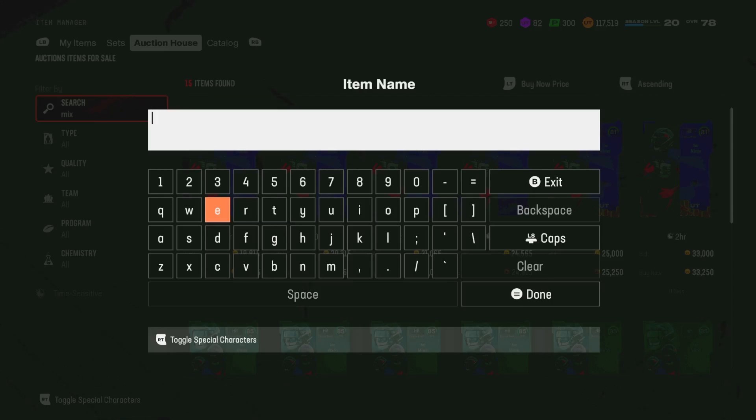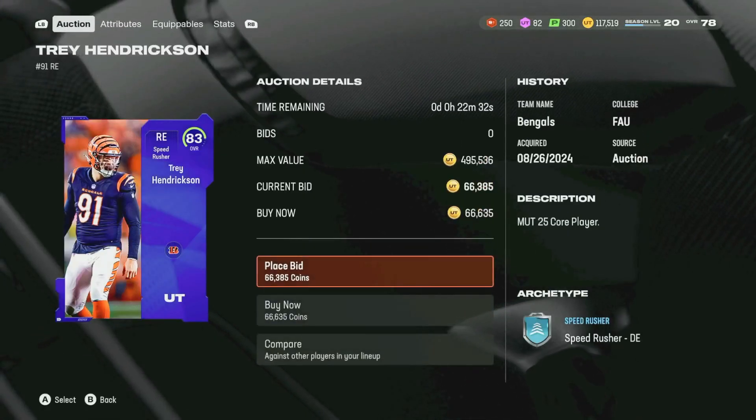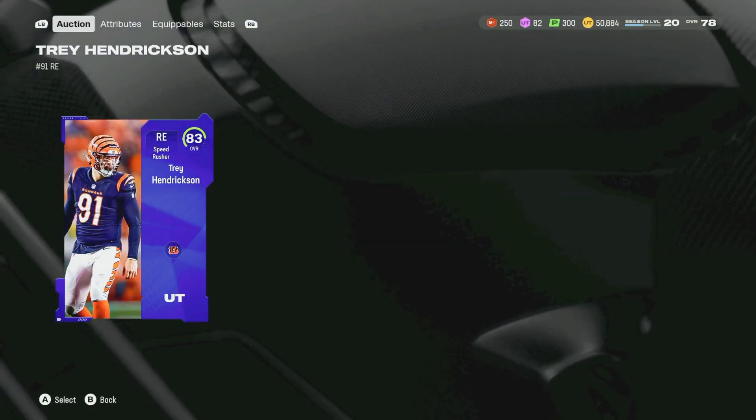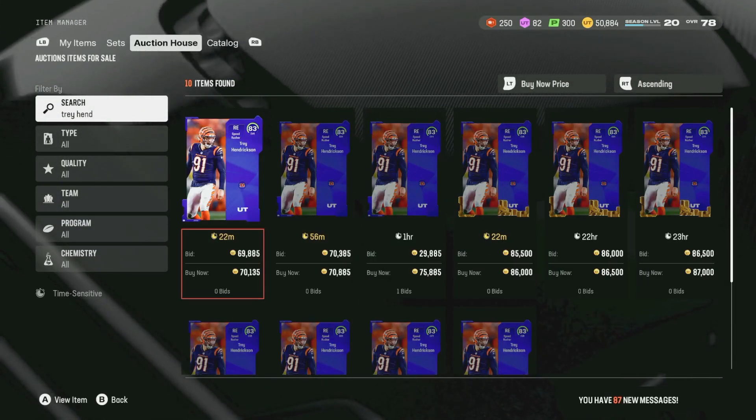Offensively then, outside of Chad, we don't really need anybody else. How much is Trey Hendrickson? Looks like Trey Hendrickson is sitting at around 66,000 coins — not bad. We need him. And then last video we tried to get Troy Hill — we're not going to be able to get him because he's like 65k.